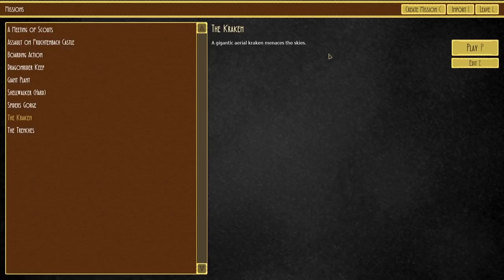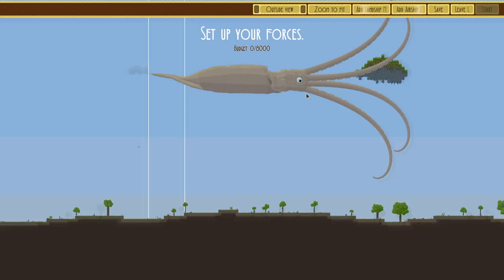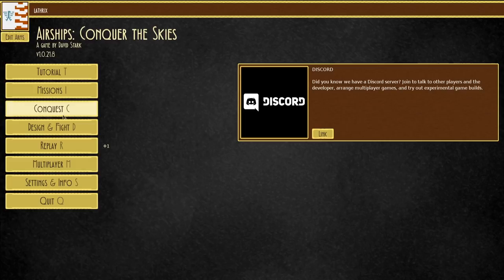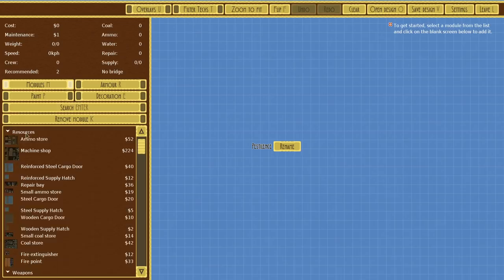A gigantic aerial kraken menaces the skies. You're a squiddy boy, ain't ya? Maybe it's flak — just loads of vehicles armed with lots of flak. Flak's a very strong weapon, if I recall correctly, in this game. Let's have a quick look-see. So, design and fight. Let's go back to landships.